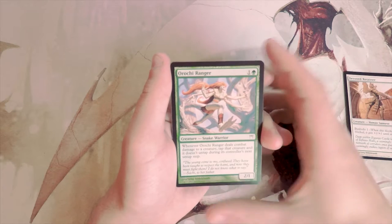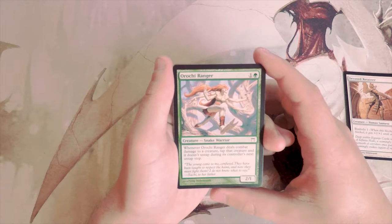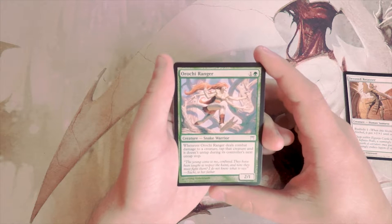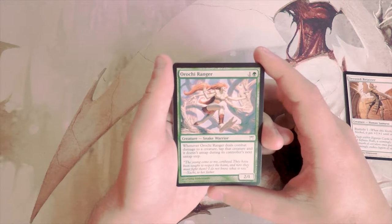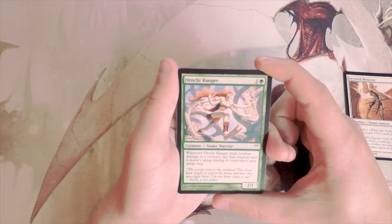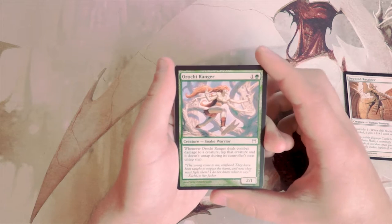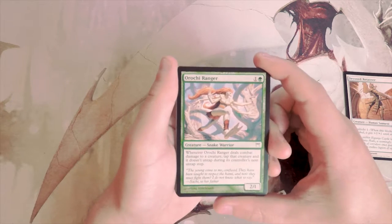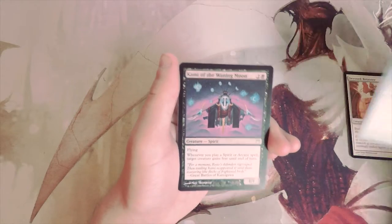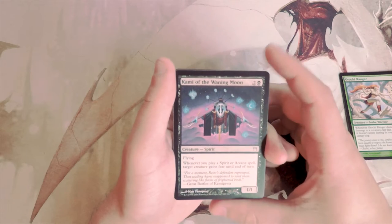Rochi Ranger is a 2/1 for two. When it deals combat damage to a creature, tap that creature and it doesn't untap during its controller's next untap step. I actually kind of like this card. Yes, it's a 2/1 not a 2/2, but I feel like that won't matter much. If you use it to block a big bomb or something, you can tap that creature down for a turn which definitely helps you dig for an answer. I like it so far above anything else.